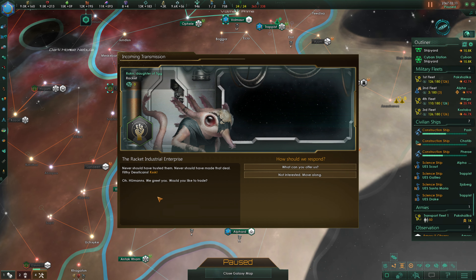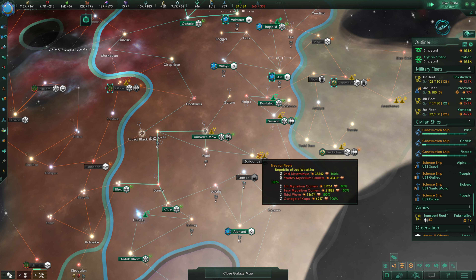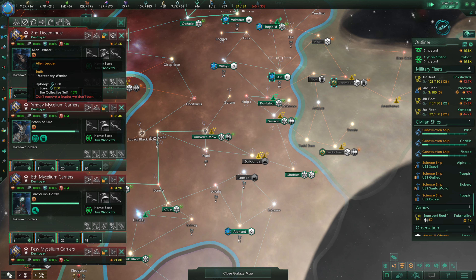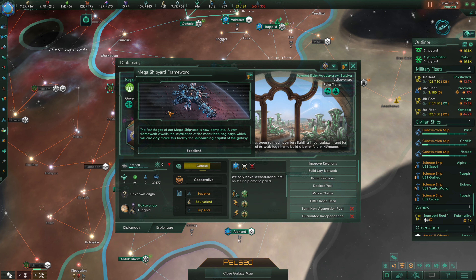Filthy Dust Deacons — what can you offer us? A leader. They're still trying to give us leaders — we're not currently interested. The Bilnok do have fleets in our area right now. The Republic of Jua Wachtra has a reasonably strong force here.